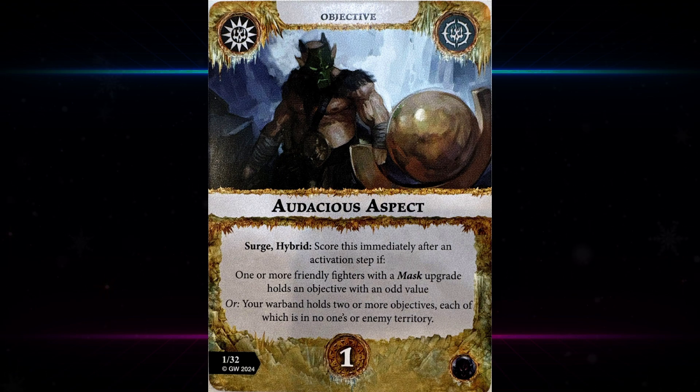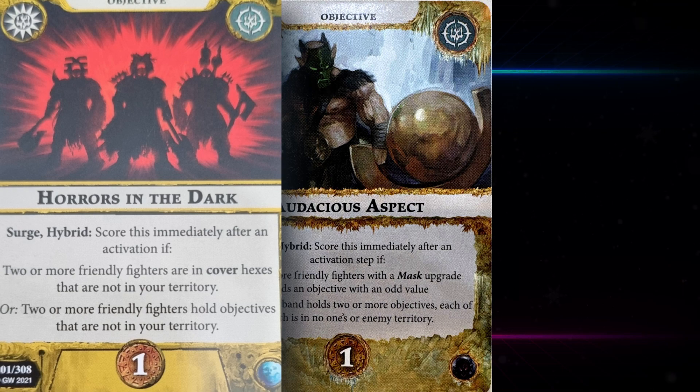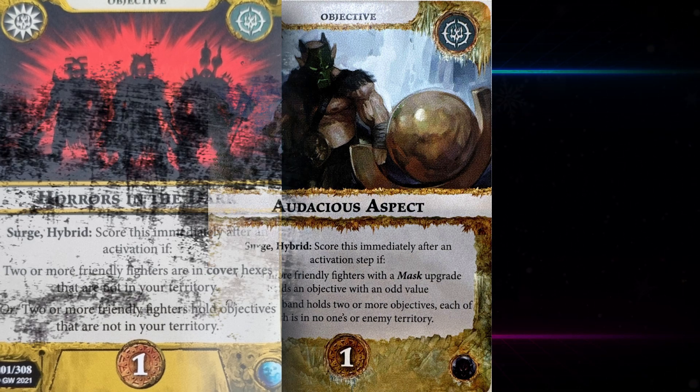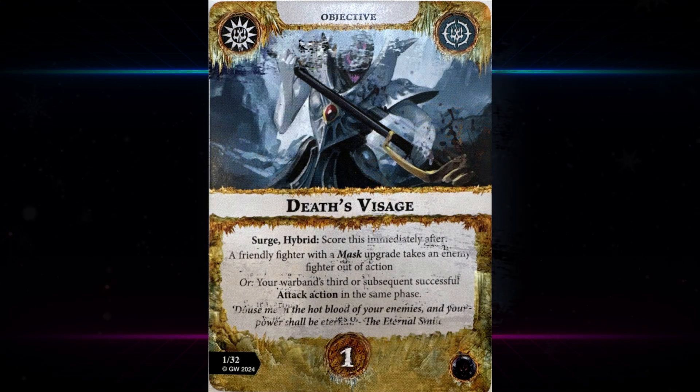That's a pretty solid card, especially for larger warbands. It's a bit like — I can't remember the name — there was a two feature tokens search card. The second part of the card is the more reliable one; the first can be tricky to pull off early on. Cards should more or less be scoreable in the first phase, otherwise you have a very brick deck. It's very decent for the second part, but you'll probably want to play a warband with at least four fighters.